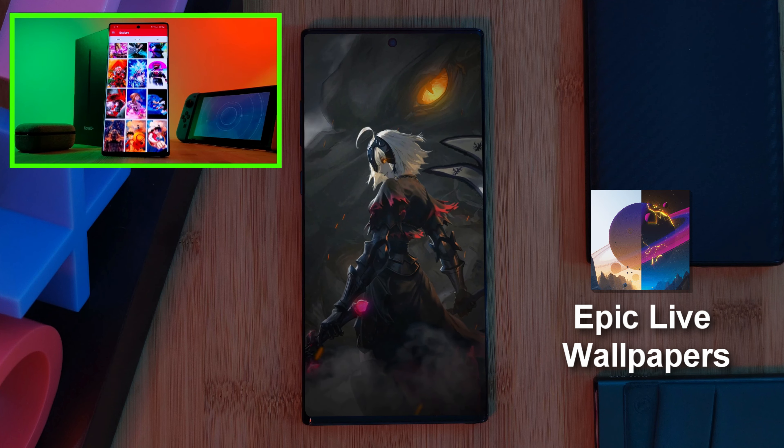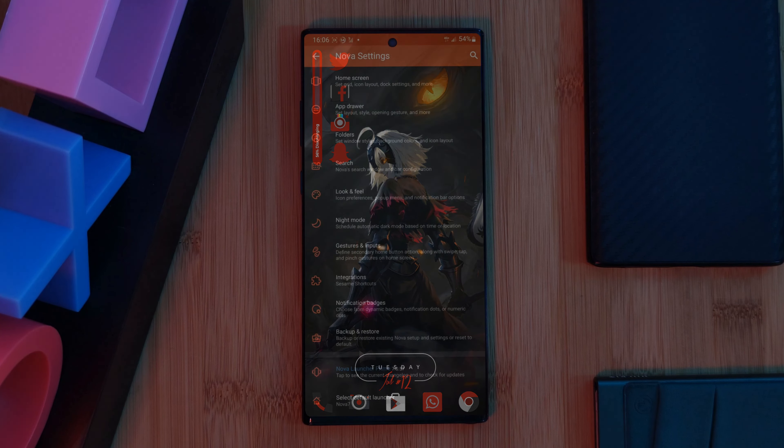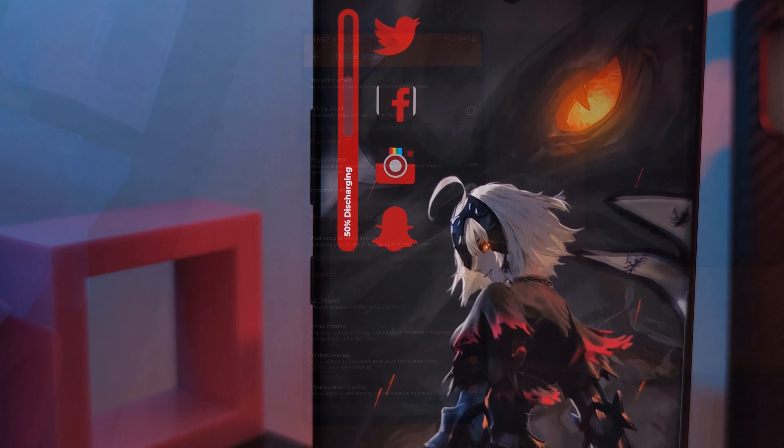Before we go any further, make sure you grab this unique wallpaper from my very own custom creation app. Just simply head to the live video section and you'll find it there. And remember, if you have any wallpaper suggestions of your own, make sure to let me know from right within the app itself and boost the ones that you want to see next.